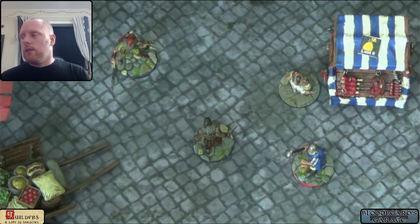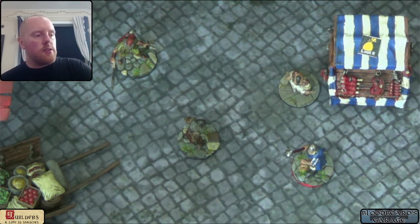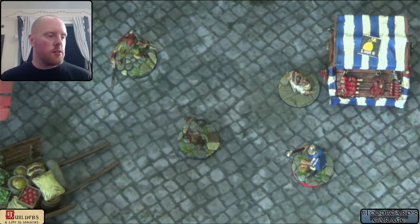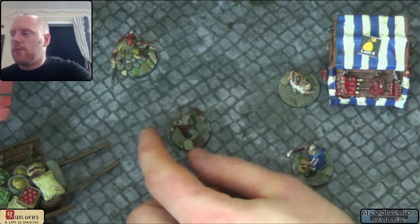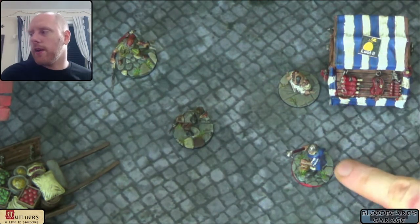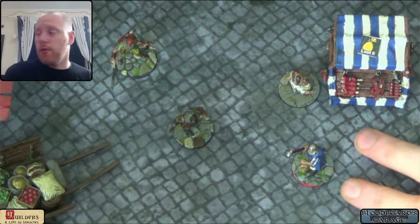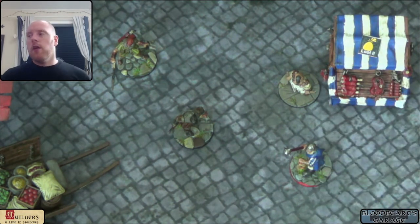Line of Sight is important in any skirmish game. In Guilders Alive in Shadows, all characters have 360-degree vision. When a character activates, you can see all the way around them — so right now he could target the Butcher, this guard, or the archer behind him. Friendly characters never block Line of Sight, so you can look straight through your own guild members. But any other character blocks Line of Sight, treated as a pillar — from the base up to the top of the miniature. NPCs like civilians, crowds, or guards block Line of Sight, as do enemy player characters.